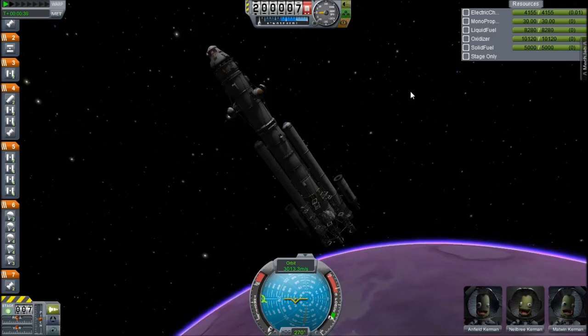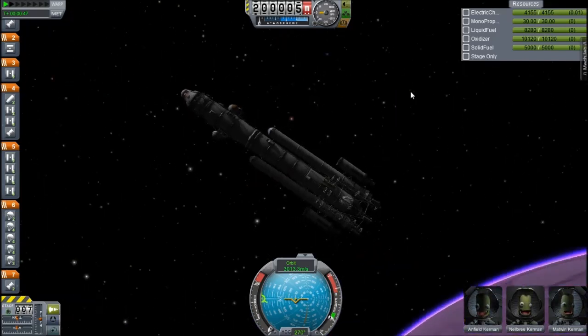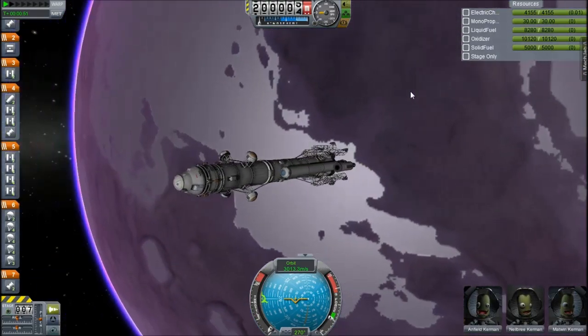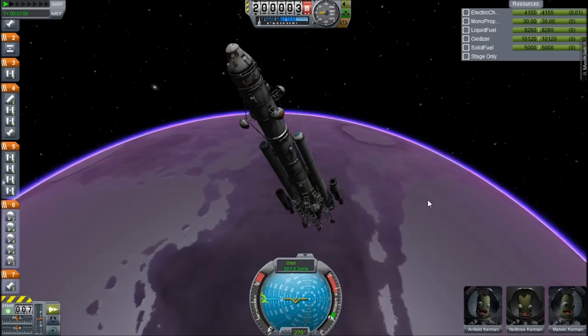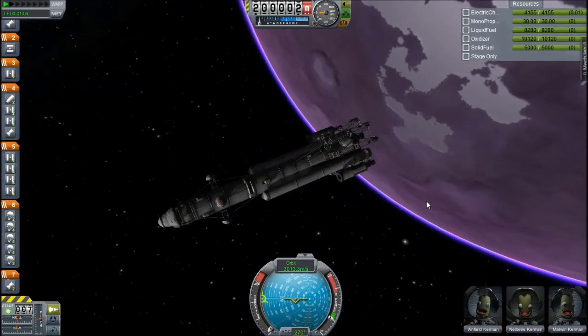Hey guys, this is KSP with Tape, and today you join me in EVE orbit with a rather odd looking contraption. This is in fact just basically a launch vehicle. It's got a few things on the outside, mainly parachutes, because it will be landing. It also has these little deorbit engines, and on the side it has landing struts and launch struts, because I'm planning on landing on EVE and then launching from EVE, hence the huge rocket.